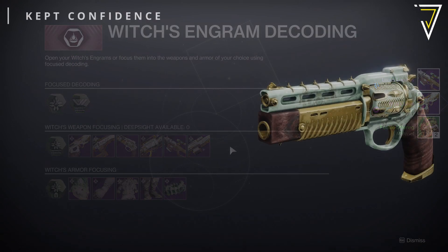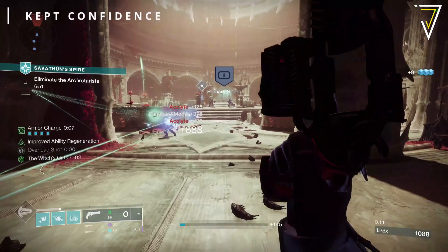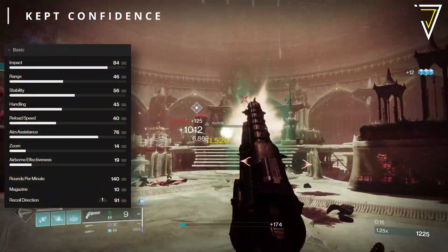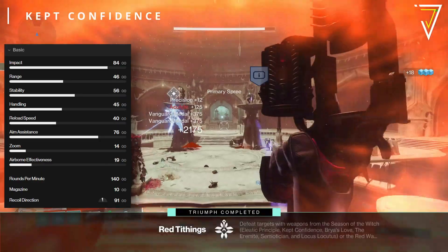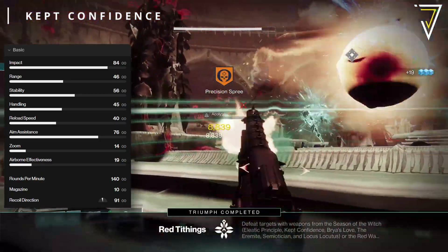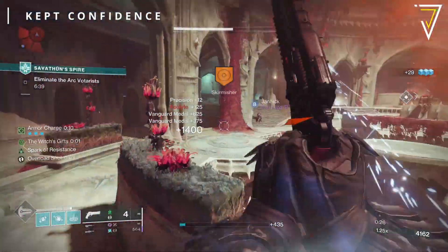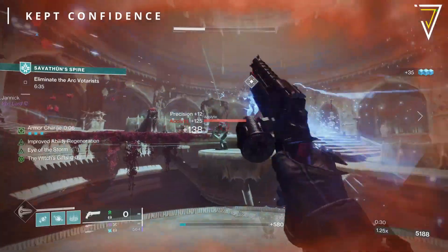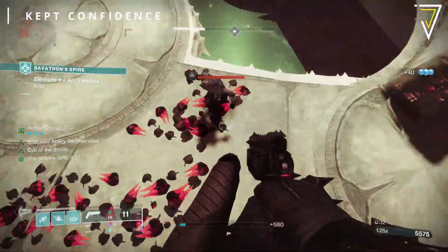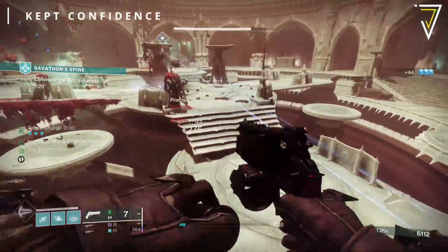The first weapon we're going to look at is called the Kept Confidence. This is a brand new legendary strand hand cannon — adaptive frame, so it's 140 rounds per minute and has a reload of 3.25 seconds. The frame is very similar to the Fate Bringer, and with the changes in Season 22 to hand cannons, this is an extremely snappy and agile hand cannon. It comes with seven perks in each of the main trait columns.